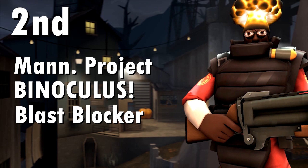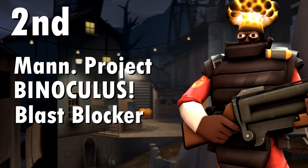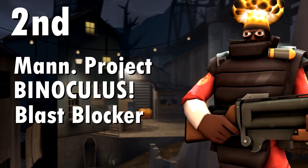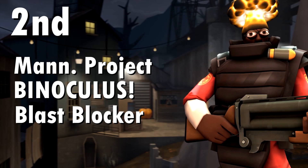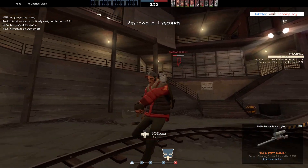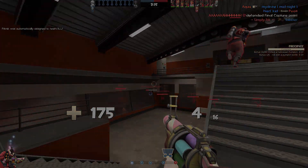In the runner-up position we have the Crazy Demoman — if he wasn't crazy enough already — and this consists of the Manhattan Project, Binoculus and the Blast Blocker. I think these three cosmetics go really well together, though the Binoculus makes it a kind of cursed loadout because Demoman is only meant to have one eye. But the way it goes with the Manhattan Project and the Blast Blocker creates a really nice explosion-proof exploding Demoman kind of thing. It just looks kind of cool together.